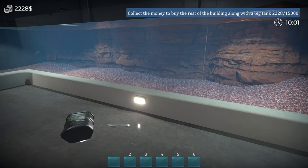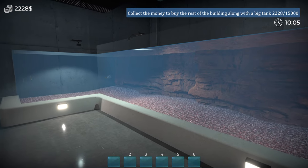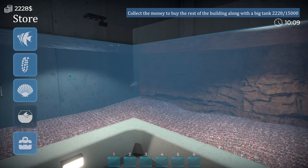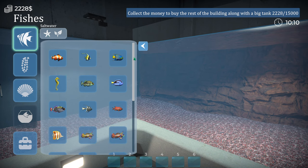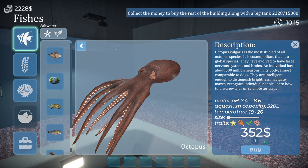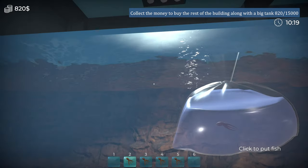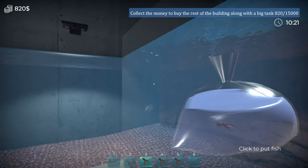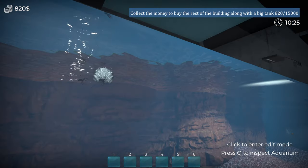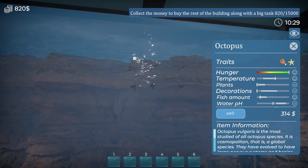We need 15 grand to collect the money to buy the rest of the building — that's not much at all. Let's pop some fish in. Temperature 26 — we've got to have some of these. I'm going to have four of them in there. How big are they? They're tiny. There's a bit of a texture issue when you put them in.